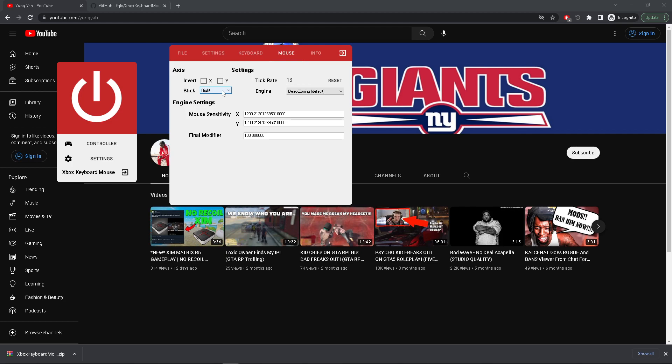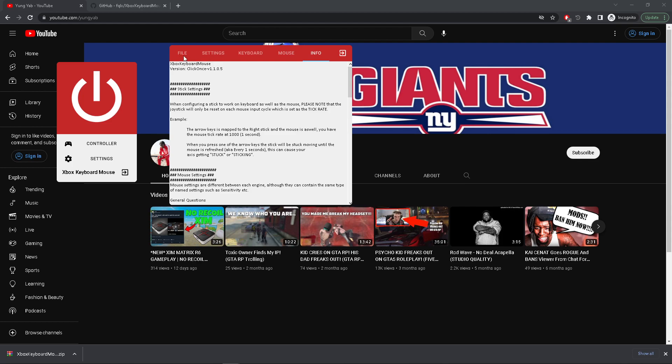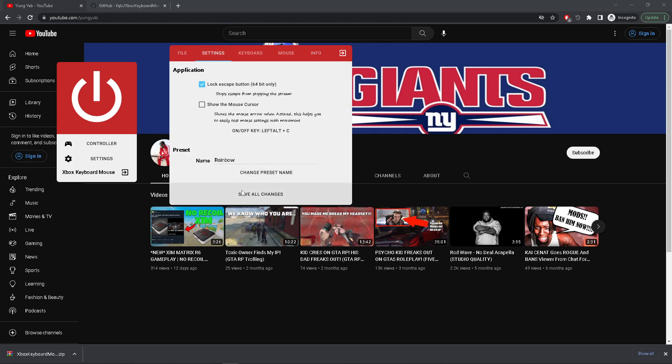Click 'Mouse.' I use 1200, 1200 sensitivity — it's going to be different for you, just mess with it to get it right. Engine uses dead zoning, 16 tick rate. And make sure when you're done, you click 'Save Changes.' This is big — if you don't click it, it's not going to save. You're going to go back to default and wonder why it ain't working, but it's because you didn't save it.